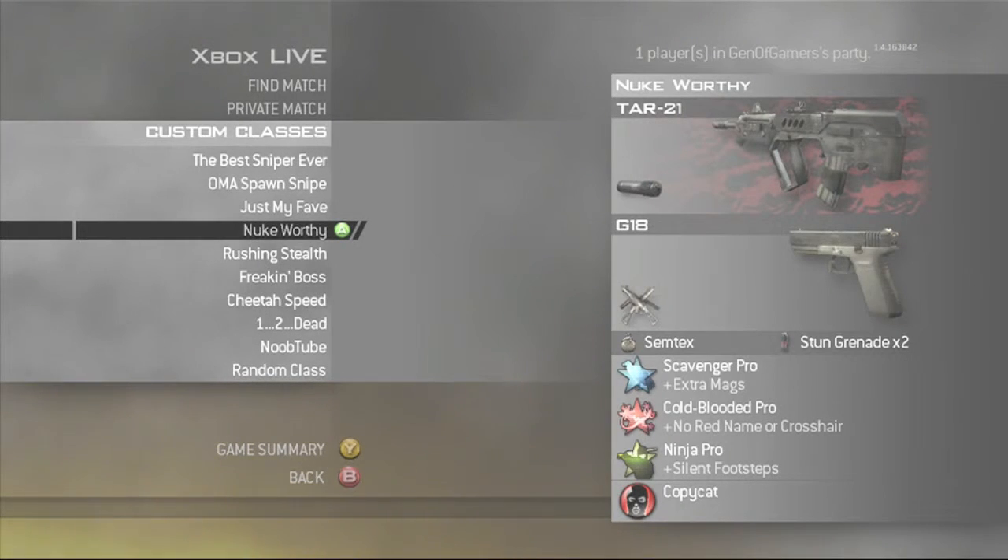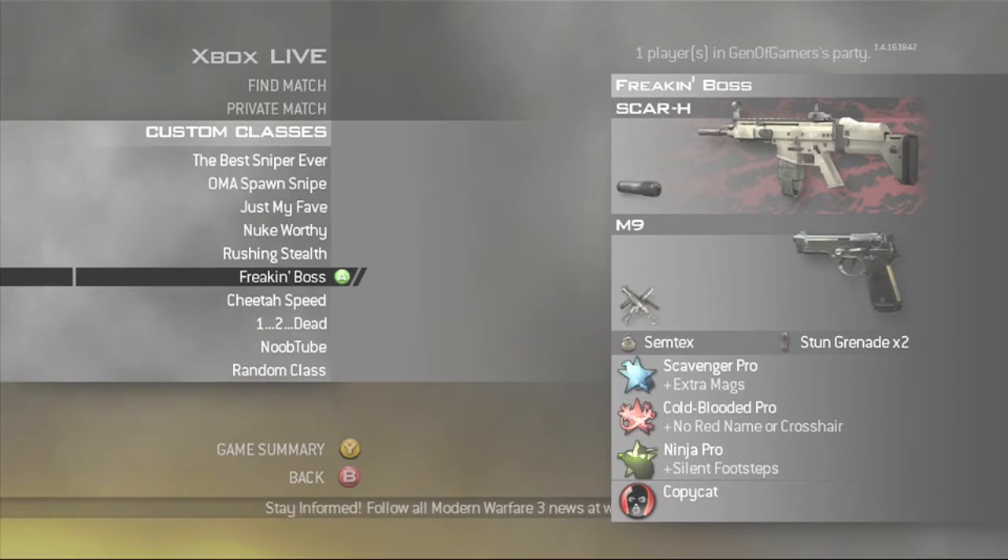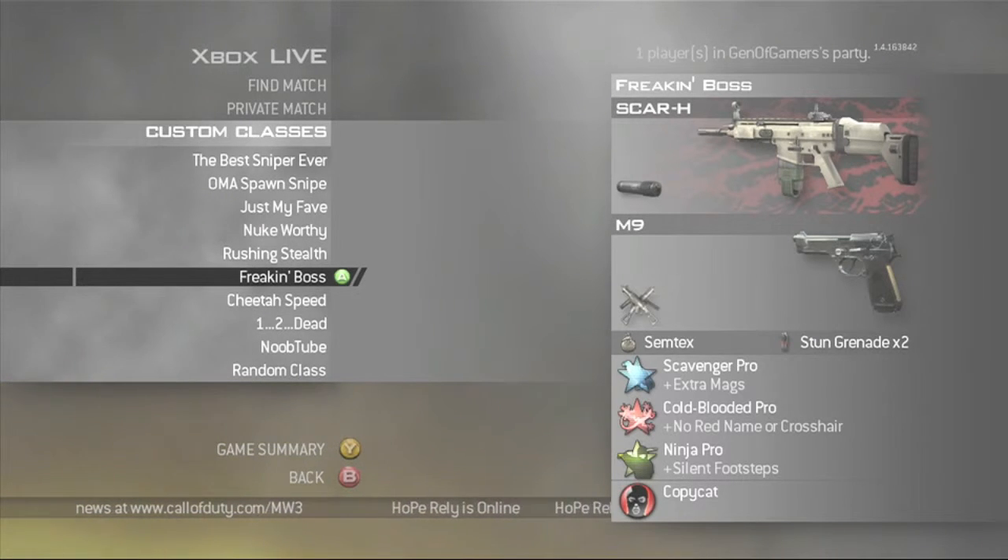TAR-21 with silencer, G18 akimbo — same perk setup. This is my Russian stealth class. SCAR with akimbo pistols because that's a faster drop time than the shotgun, so I can aim much better — much easier.